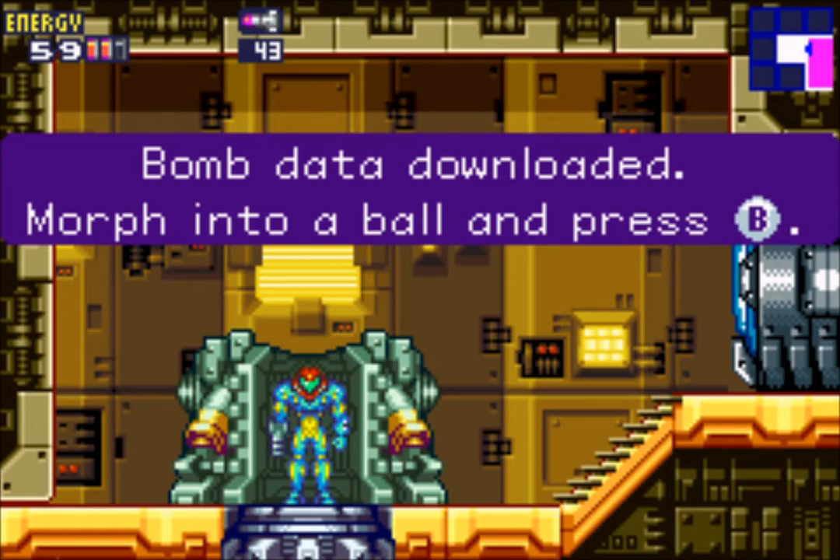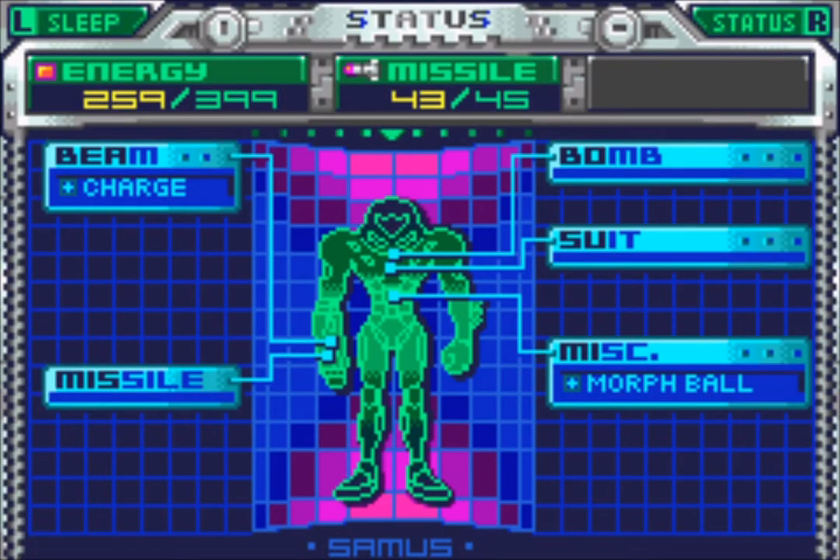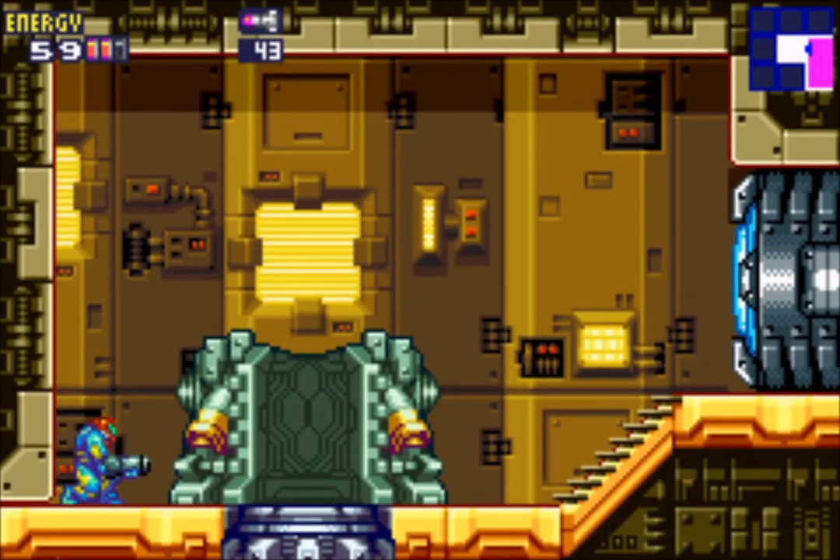Bomb data downloaded — morph into a ball and press B. Here we get our bombs, which you can view on your status screen. Bombs will be your main tool to uncover secrets. You can deal damage to enemies with bombs as well, but that damage is pretty small. Bombs do not explode right away, so they're not too reliable when it comes to dealing damage to enemies.